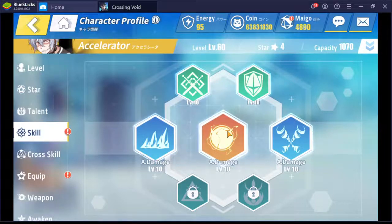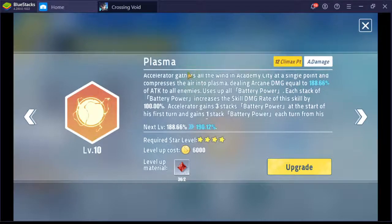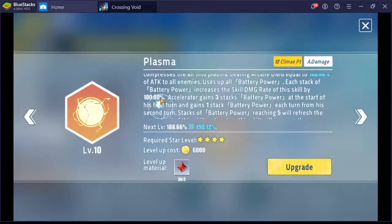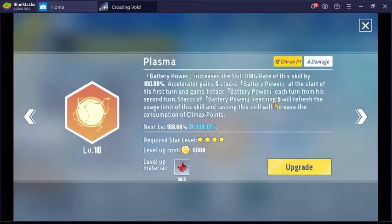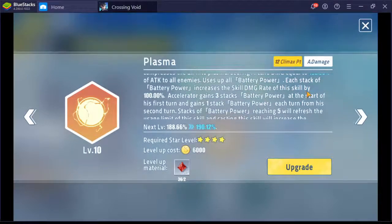Unlike other characters, I will talk about his climax first because we need to explain the battery gimmick, and his climax explains that. We have a 2-cost, 12 climax points, damage climax. For each battery power his climax gets stronger. Accelerator starts with 3 batteries every battle, and every turn he gets 1 battery with a max of 5. When he reaches 5, his climax use gets reflected and instead of 12 climax points it becomes 13. That's his battery gimmick: he starts with 3, gets 1 every turn, and if he reaches 5 he can use his climax skill again.